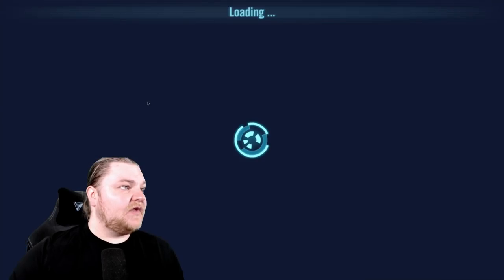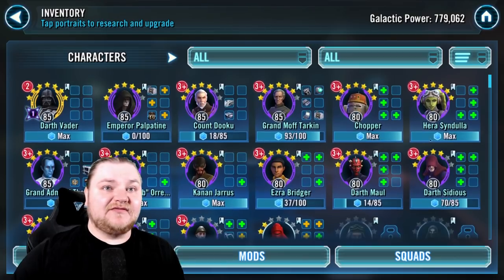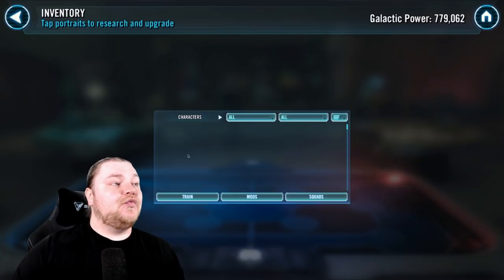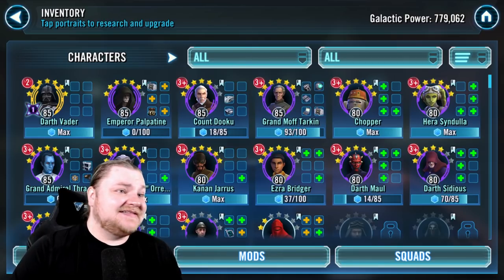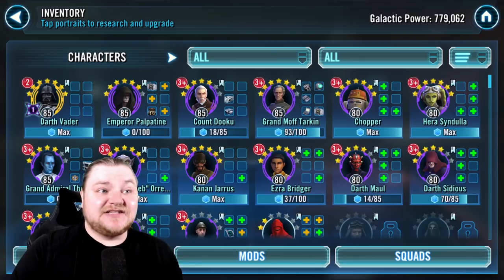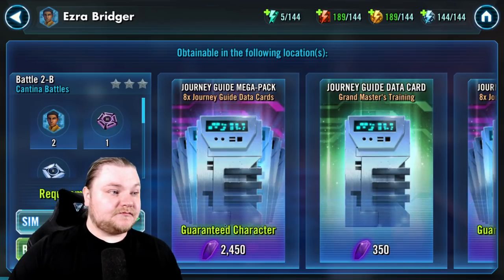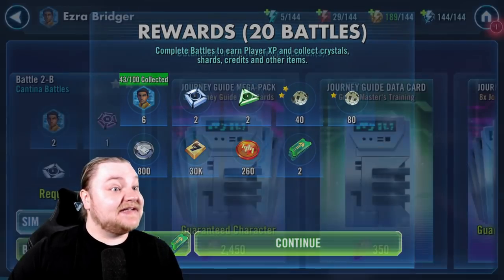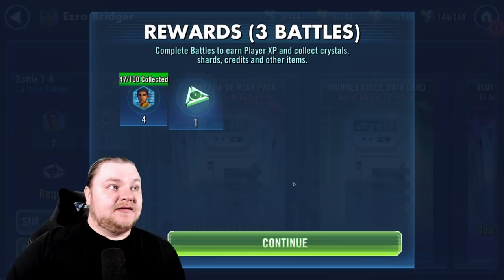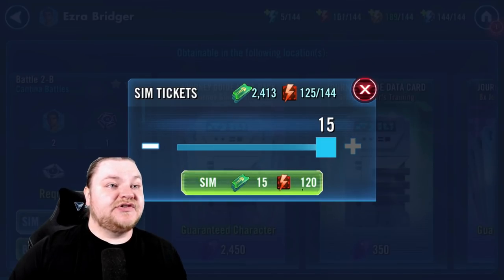The other thing I'm doing - check this out - Ezra, I believe, yep, seven stars. So with the accelerated drops and we have a lot of extra crystals right now, it makes sense to just do some refreshes on that cantina. For example, we're gonna refresh - I mean, twenty though, that's huge, now only six, that sucks. We're gonna refresh until that 100 turns into a 200.